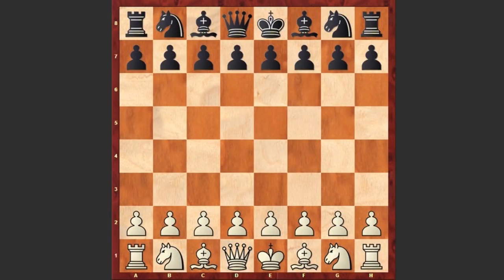Hello chess lovers, I have a mind-blowing game for you, with the white pieces playing Mikhail Tal and his opponent is Alexander Koblenz. The game was played in 1961 in Riga.